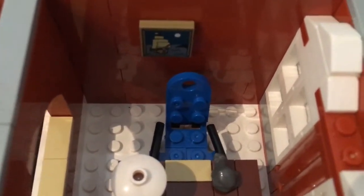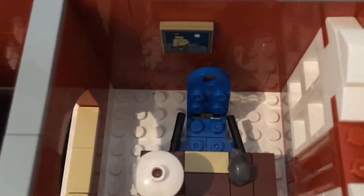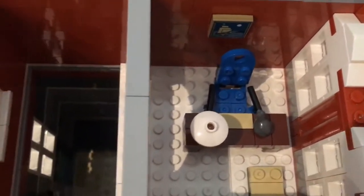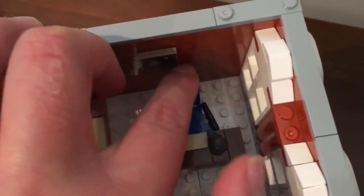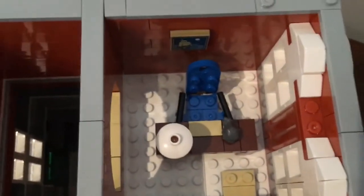Starting off in the mayor's office, we have a painting of a ship — a nice piece of artwork. Here's the mayor's chair. Interesting use of these gun pieces to make the armrests, but it's an interesting build of the mayor's chair.